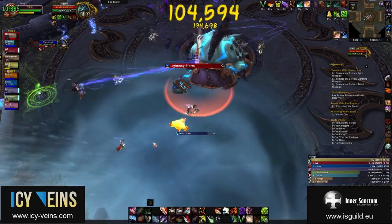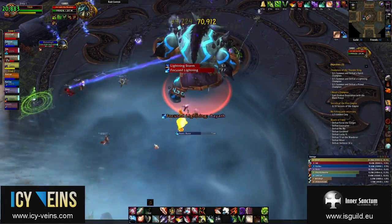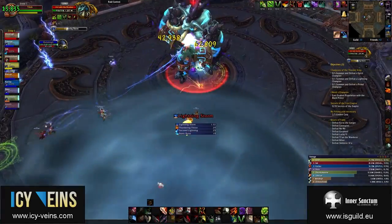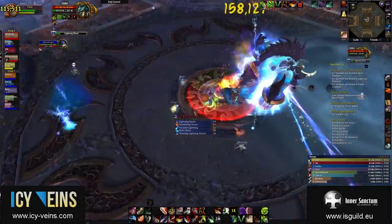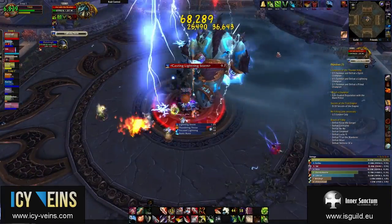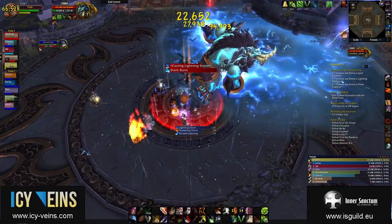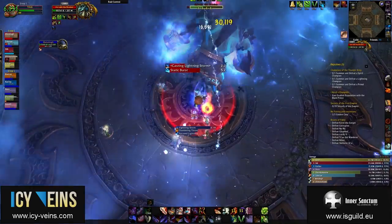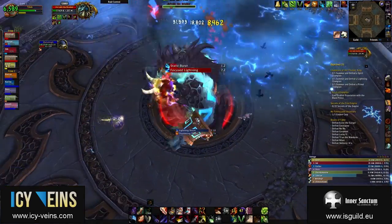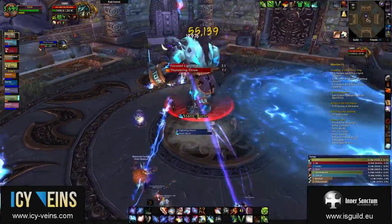The final ability is Lightning Storm, which Jinrok uses to compromise the Conductive Water and transform it into Electrified Waters. This ability is cast 1 minute after the current Conductive Water was created. Jinrok will go to the center of the room and begin channeling Lightning Storm for 15 seconds. In addition to compromising the Conductive Water, this ability deals heavy raid-wide nature damage every second, so the entire raid should stack up at his location in the center of the room and use healing and defensive cooldowns to survive.